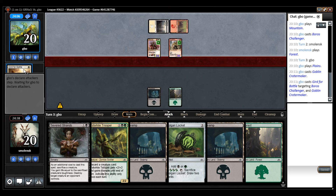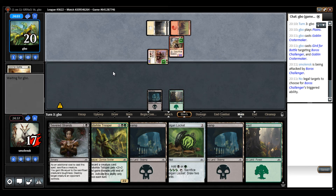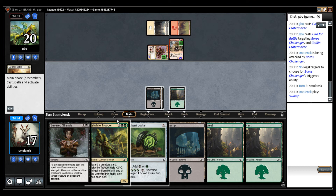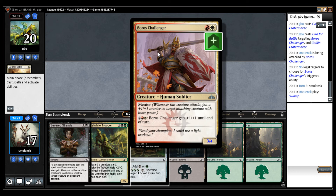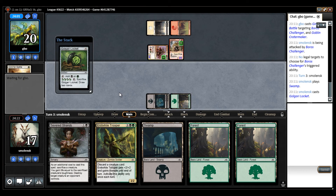My opponent is really all-in aggro here. I really wish I had a 1/1 Deathtoucher. But all I have is lands. The trooper could hold my opponent. My opponent plays a land, pumps this — it's a 4/5, which pumps this up to a 4/4. So my opponent doesn't even need to be afraid here. I'm just going to play the Locket just because I don't think the trooper does anything, and this could ramp me into something good next turn.